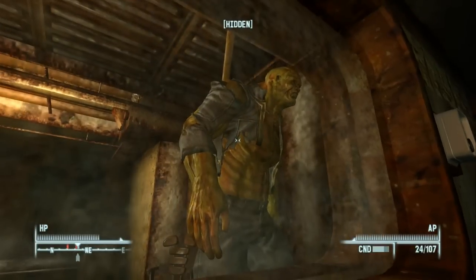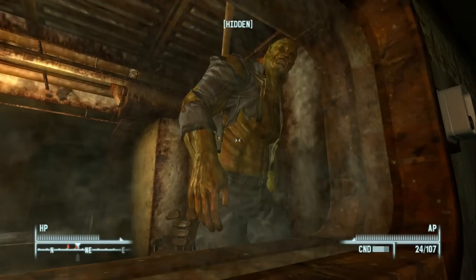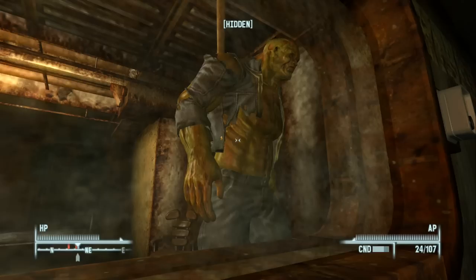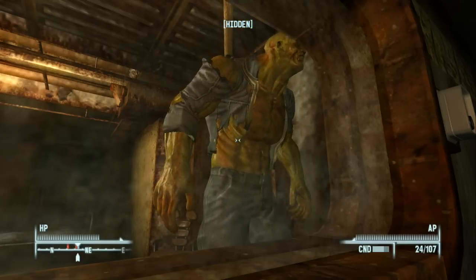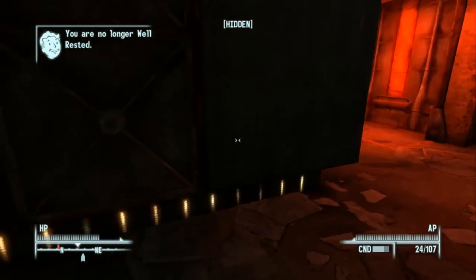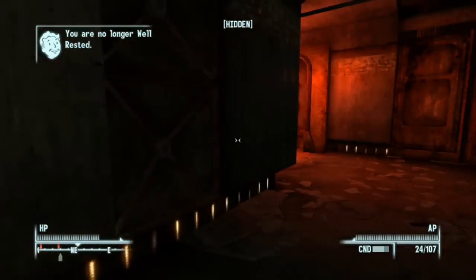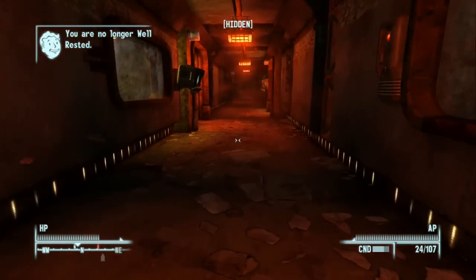As you can see, they turn people into super mutants. The guy right in front of us is a friendly super mutant — one of the only few in the Fallout universe. I believe there's one in Fallout New Vegas too. This guy's name is Fox and he wants us to rescue him, get him out of this cell.